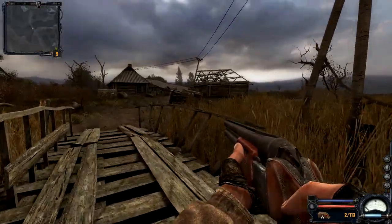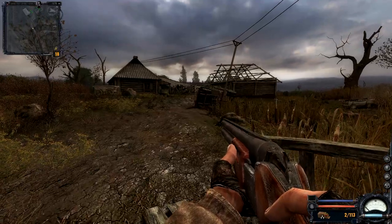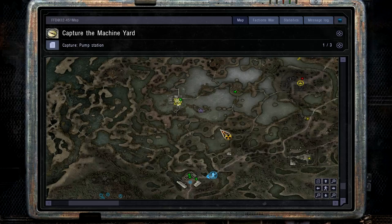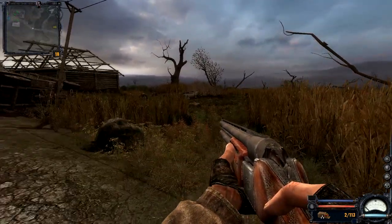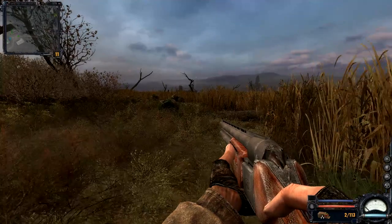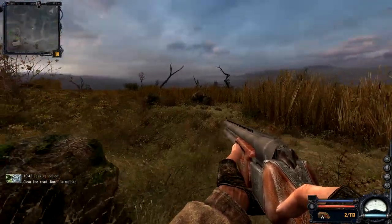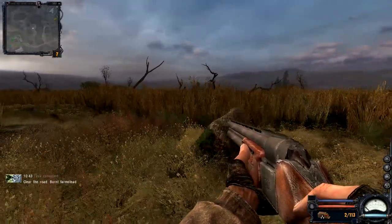I have no idea what the best way to play this is going to be, but I figure we should go after the pump station. Let's take a look at the map - the pump station is almost directly north of here, as is the stash. We'll go to the north, try not to get ourselves irradiated, shot, punctured, or hurt. Going north we should be able to find a stash, and those tend to be pretty lucrative. Clear the road to the burnt farmstead - it's already burnt, what do we want it anymore?